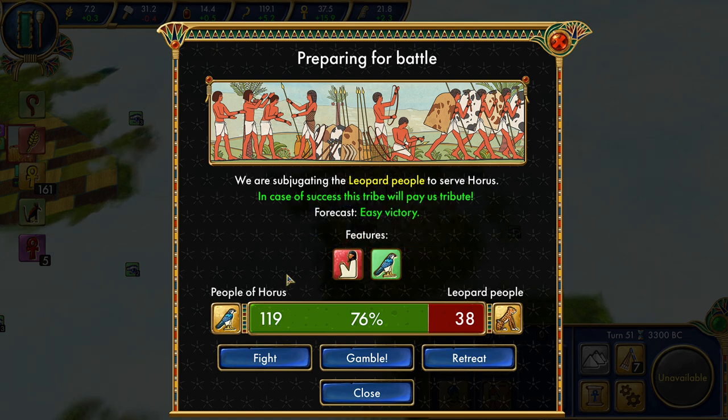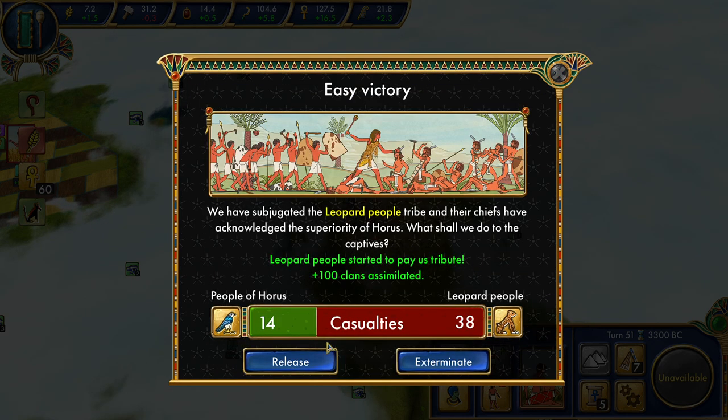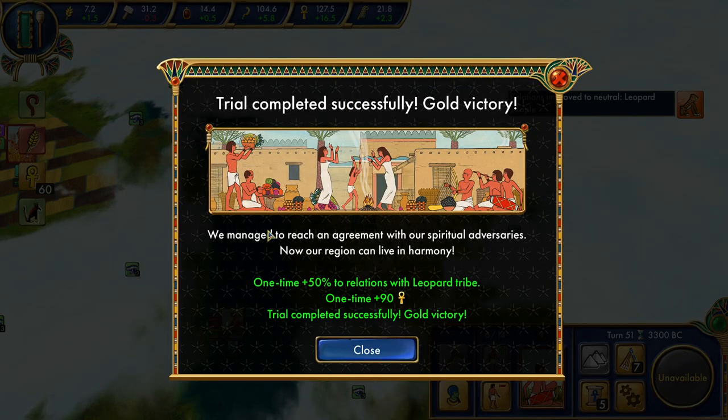We definitely have an advantage somewhere around 3 to 1. They're defending their homeland with the favor of Horus. It started off as a decent confrontation for us — they were going to flank us. We're going to take losses, but overall that didn't go too badly: we only took about a third of their losses. The military investment we've done is definitely paying off. They're paying us tribute, another hundred clans assimilated, and we will release their warriors again. Most importantly, the trial is over.